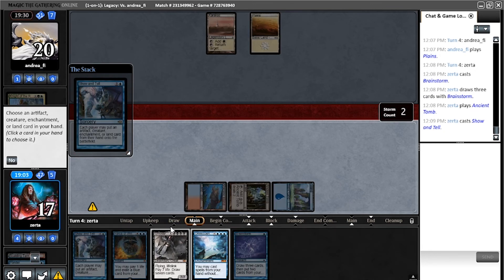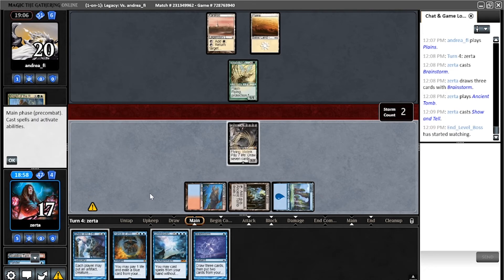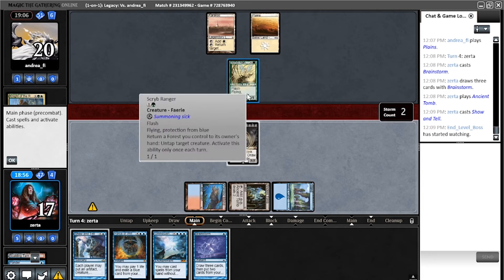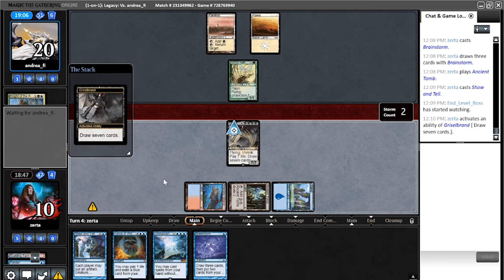Next turn I have the Omniscience anyway, and this will basically bait out their Knight of Autumn, which I think is what they're going to put into play. They have a way to blow up Omniscience and a way to bounce Griselbrand — let's see exactly what they decide to put down. Scribe Ranger. Really — they didn't have a way? Huh. Well I'll be damned. I suppose I'm going to draw seven at least.